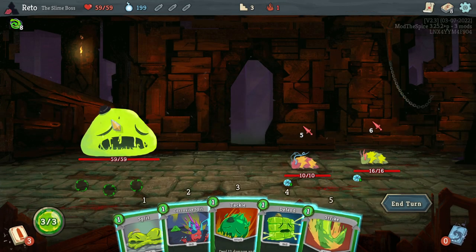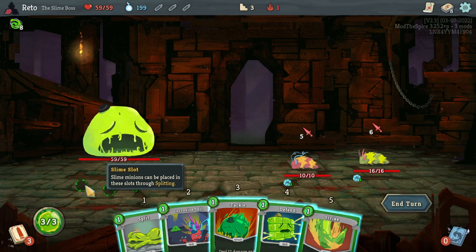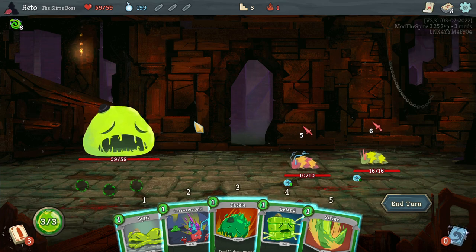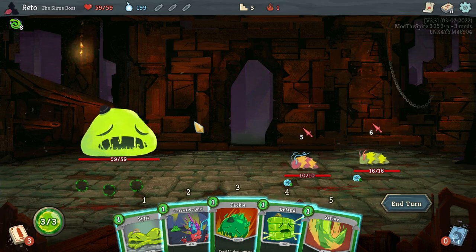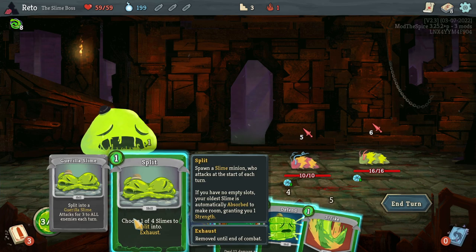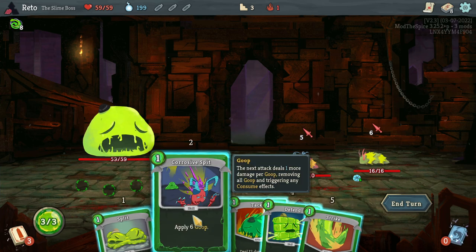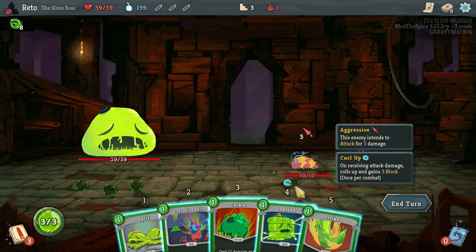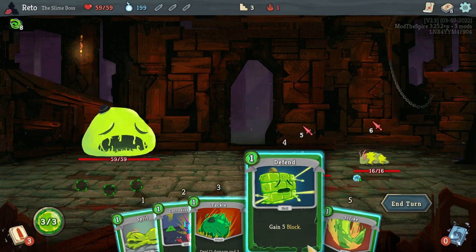Here we are — we are the slime boss once more! We have the slime slots so we can create little allies; it's kind of like the Defect with the orbs, where they all have their own unique effect. We get a pick. We have goop, which is another effect for this character — the next attack does one more damage per goop on the enemy and then consumes the goop. And we have the item: whenever you consume goop, heal 2 HP up to 8 each combat.